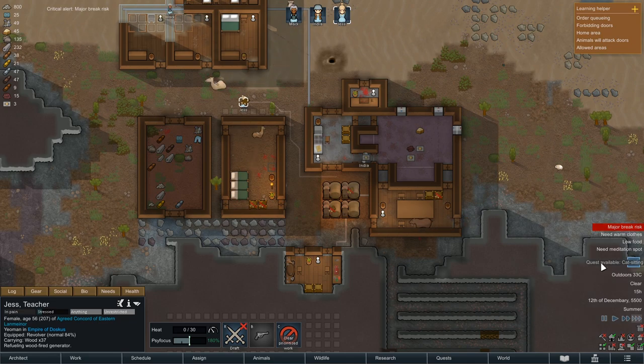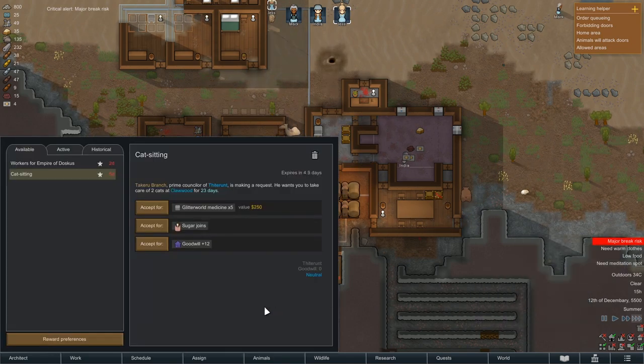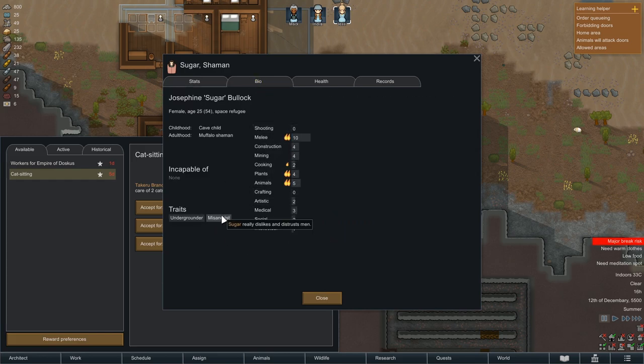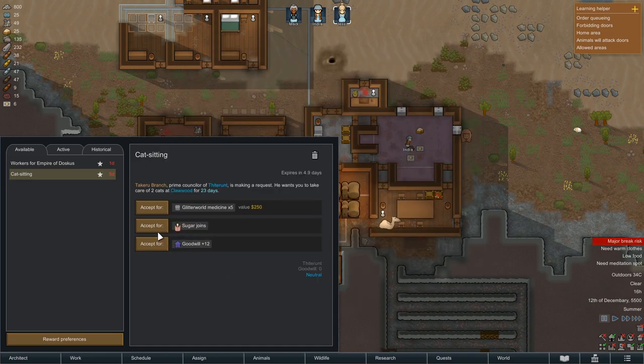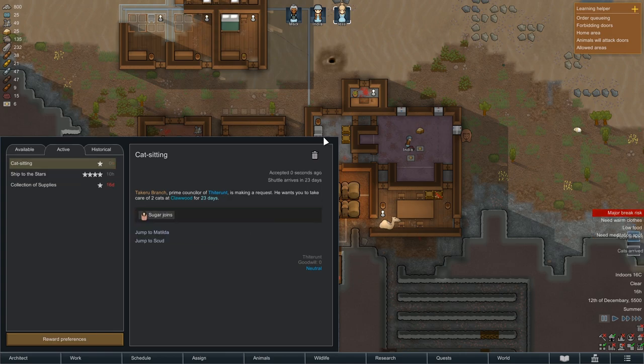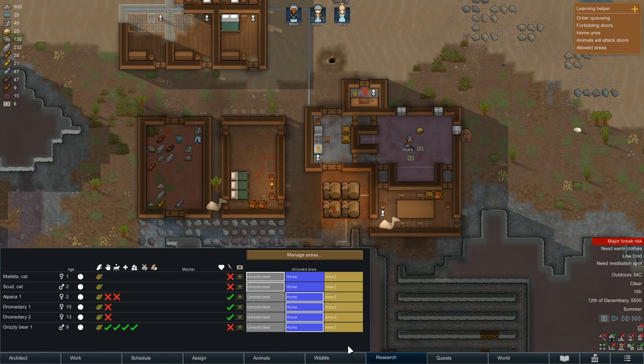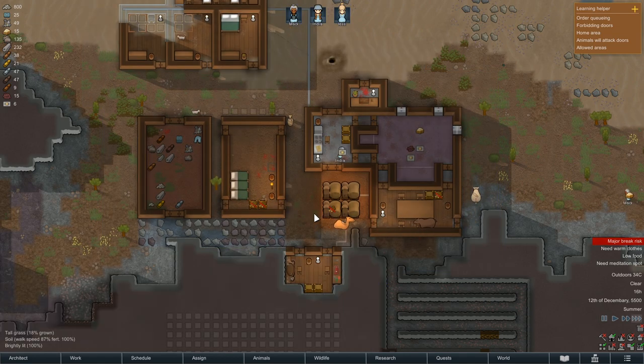Quest available: cat sitting. He wants me to take two cats. Sugar joins — underground are distrust men. All females, anyway. We're going to accept for a fourth member. Glitter World Medicine is a good reward, but a fourth member would be huge at this point. All we've got to do is look after two cats. Yes, please! Let's just make sure the cats stay in the home zone. 23 days — I can look after two cats.